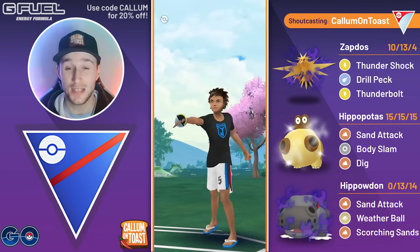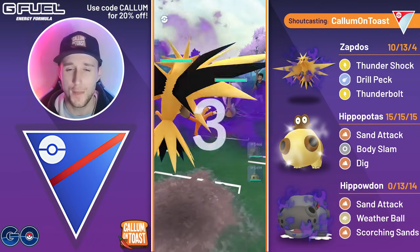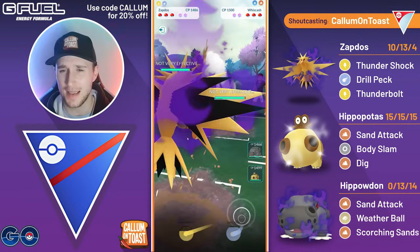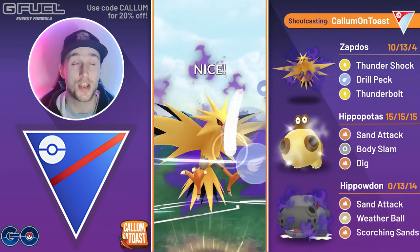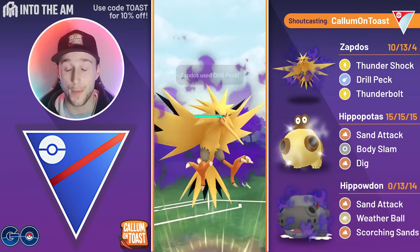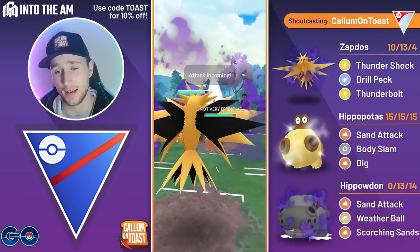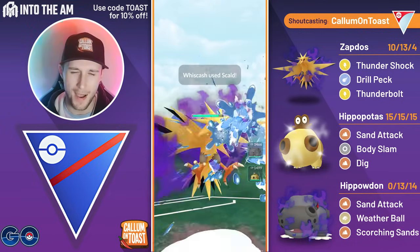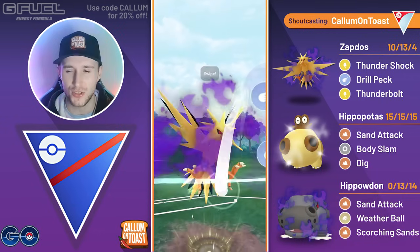GGs to the opponent there. Into the next game we see Shadow Zapdos into Cresselia. I want to mention that I actually played the previous opponent here — they had almost the exact same team with Cresselia, Whiscash, and their third Pokemon was Lantern, although that opponent ended up lagging out of the battle so I didn't include that battle in the video. I'm sort of playing with that team in mind, thinking maybe a content creator had featured that team since I saw two of them back-to-back.